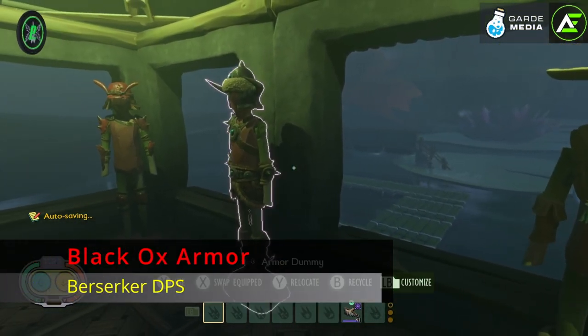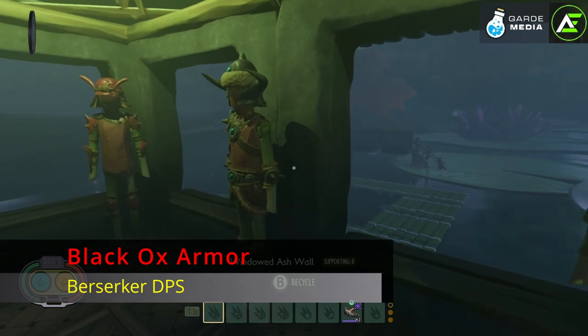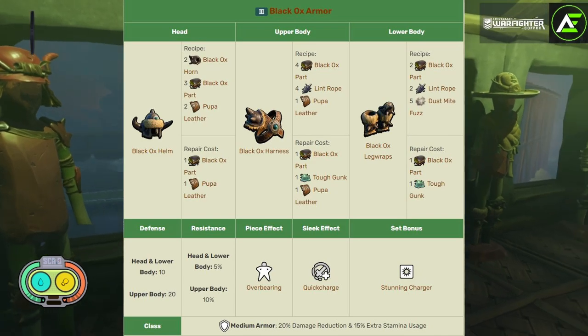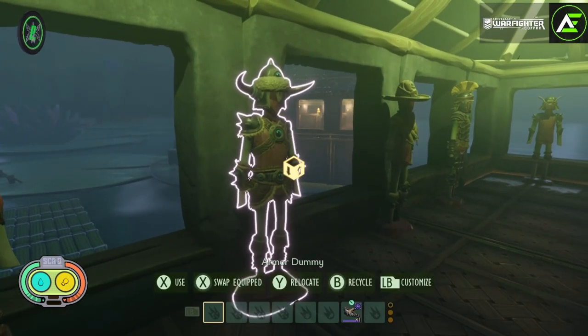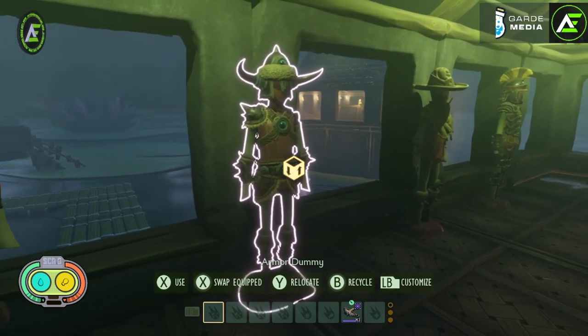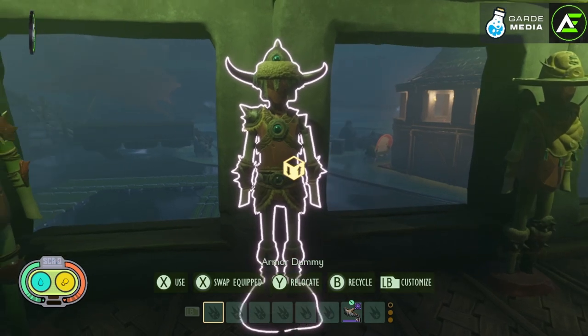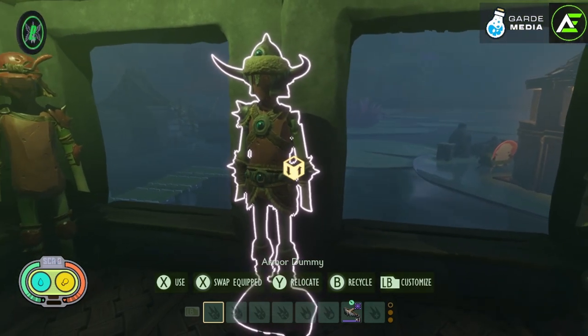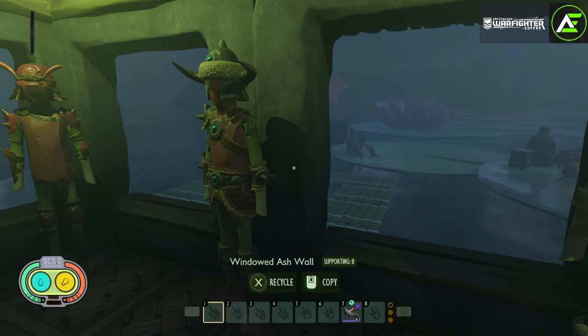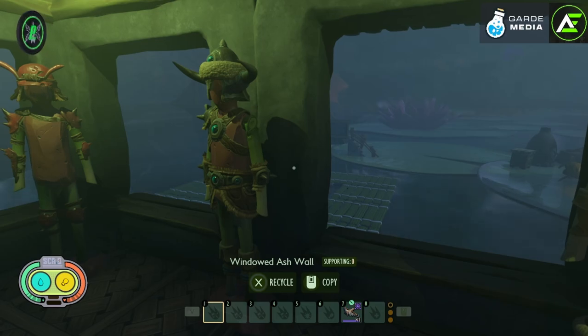Black ox armor is a medium armor that gives the feeling of cosplaying as a Skyrim player. 9 black ox parts, 6 lint ropes, 5 dust mite fuzz, and 2 black ox horns craft this set, giving you Overbearing for each piece — a charge attack with a 33% chance to lower enemy attack damage by 20% for 15 seconds. This meshes well with the full set bonus Stunning Chargers, increasing the stun effect by 25%. Going sleek gives Quickcharge: 12% faster charge attacks.